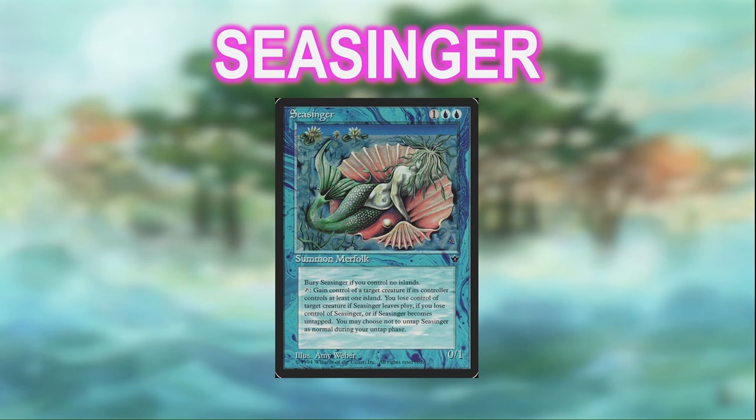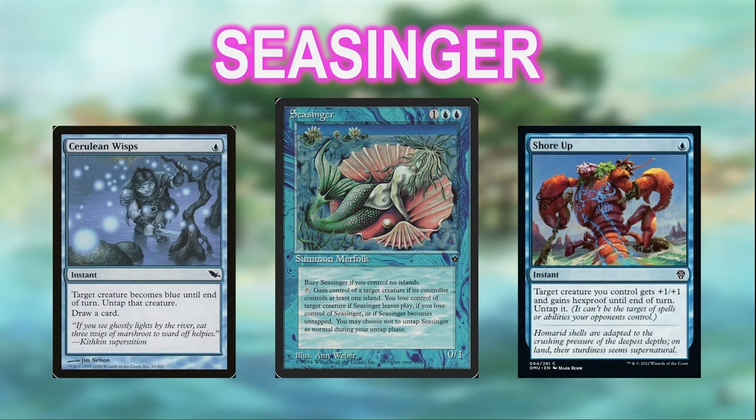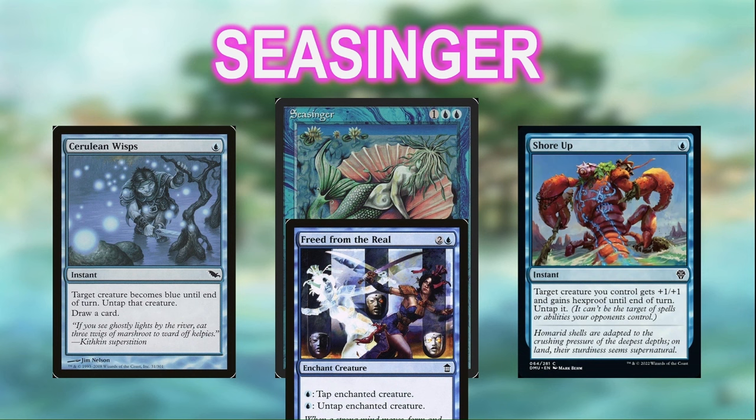There are a couple of untap effects in this deck for the combo as well. While you can't untap Seasinger with its ability on the stack, you can untap Seasinger with, say, Freed from the Real, once you've flickered and kept the creature you've stolen, to steal something else right away. Then do the Flicker combo again and again until you're either out of mana or out of creatures to steal. If you love playing with your opponent's cards, I'd definitely recommend giving this one a spin.